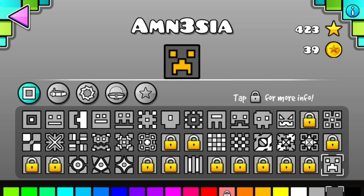So yeah, this is how you get the creeper face — you have to beat Hexagon Force on normal. It took me probably a day or two and I unlocked it.